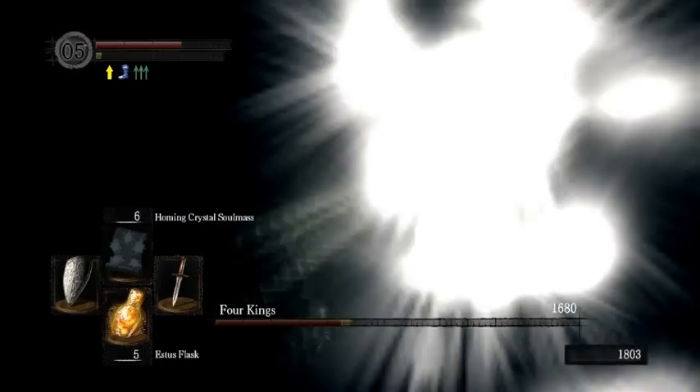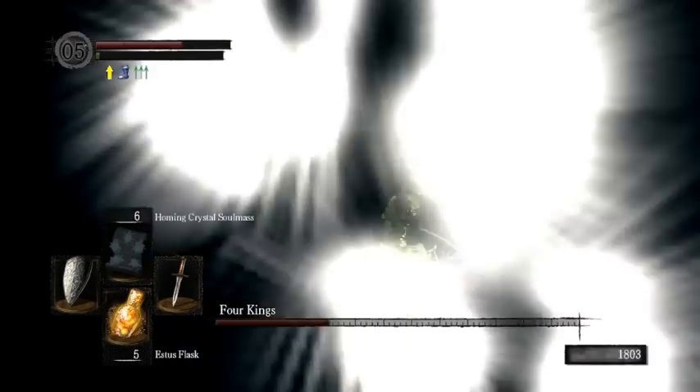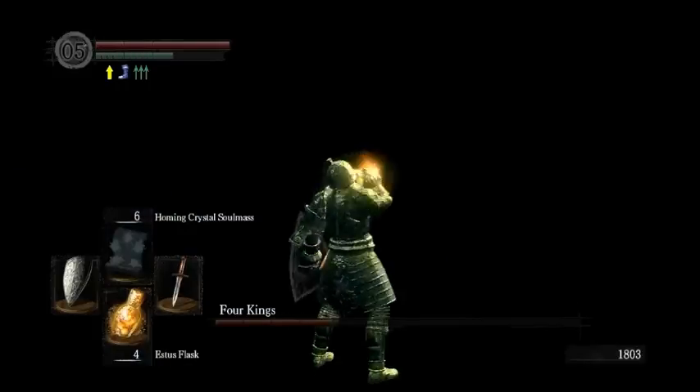It's just stab, stab, stab, stab — keep stabbing the corpse and as you can see it does a lot of damage. Heal between bosses. Cast Soul Mass beforehand. Then just sort of sit here, because sometimes they take a while to spawn if you kill them too quickly.